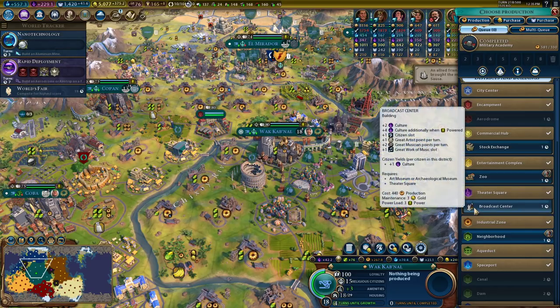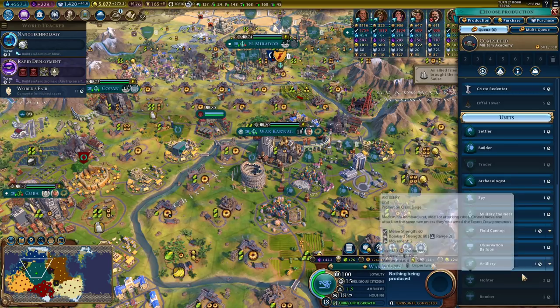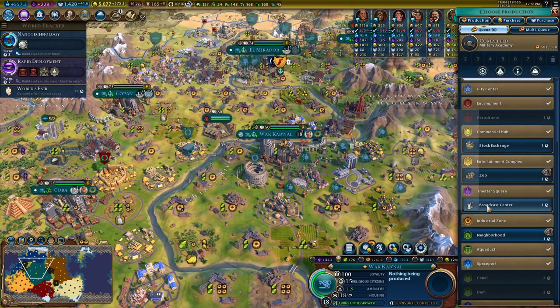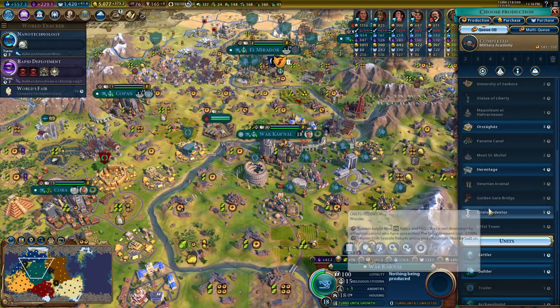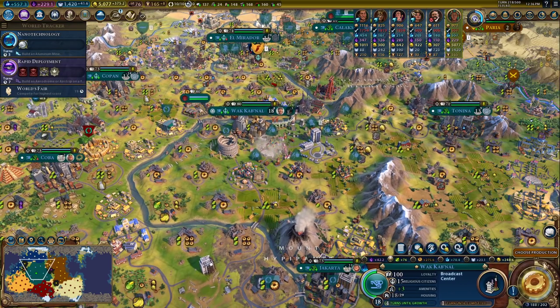I could grab a broadcast tower — we are light on culture, and I don't have a ton of other productive stuff to do. Like we grab an archaeologist just for some era score. We can get up to 29 people here — holy cow. That gets me close to working all the mines. So the next citizen we add, we actually want to start taking back these other mines. In four turns they'll need more tiles to work. I think I like this — we have plenty of power now.